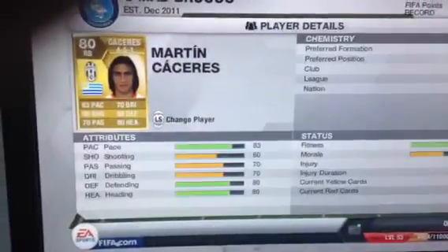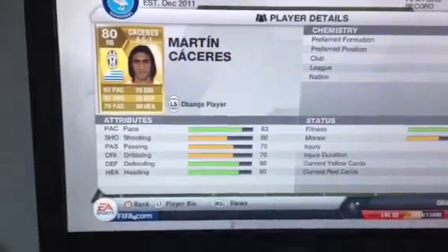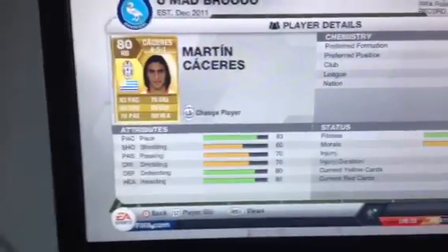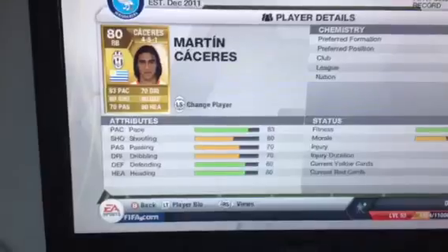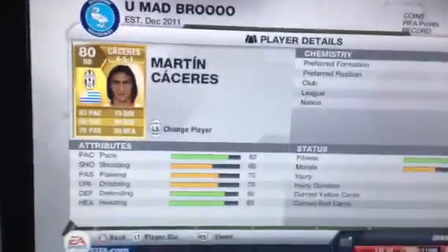Right back we got Kassiraz — bought for 1.5k, that's another cheap solid market. 83 pace, 60 shooting, 70 passing, 70 dribbling, 80 heading, 80 defending. It's really good.